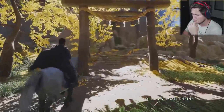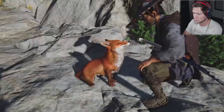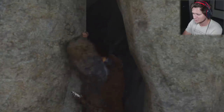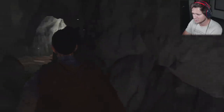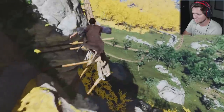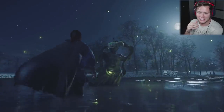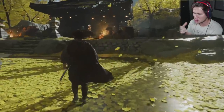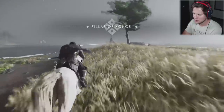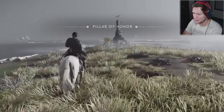Tsushima is rich with exploration and discovery. Whether you're following a string of torii gates that'll lead you to a high mountain shrine, or maybe it's just a fox trying to show you something hidden in the woods — either way, bring your sense of adventure and let the wind guide you. This is like a samurai Assassin's Creed or something — adventure, exploration, scouring the earth with a little bit of combat in between. This is going to be cool.